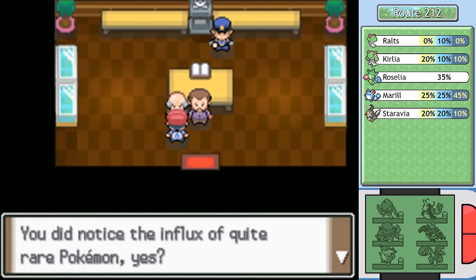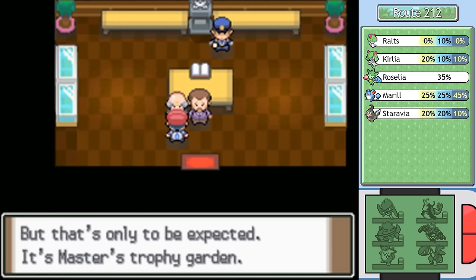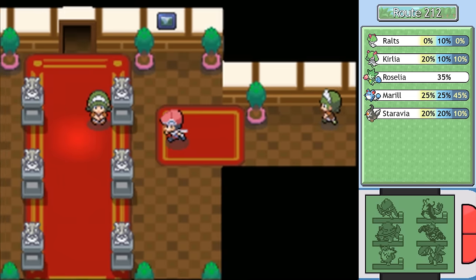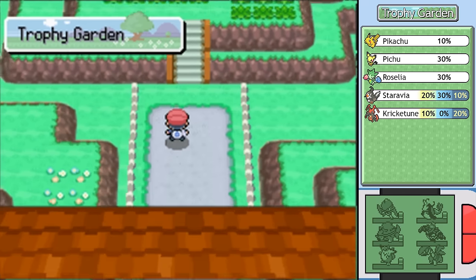"You did notice the influx of quite rare Pokemon, yes? But that's only to be expected. It's Master's Trophy Garden. After you have gotten the National Dex, the Trophy Garden will indeed be upgraded. There are many new encounters that you can find around these parts."